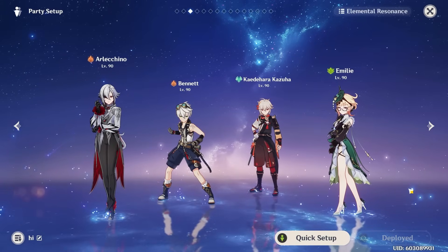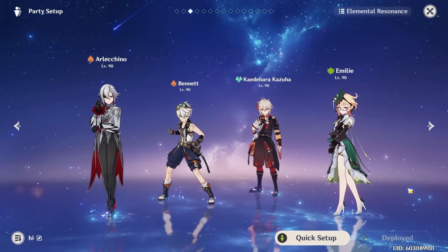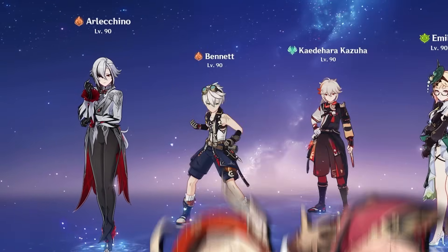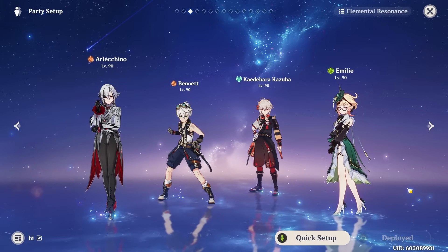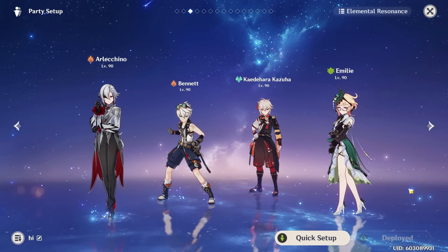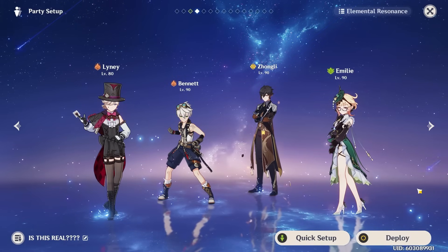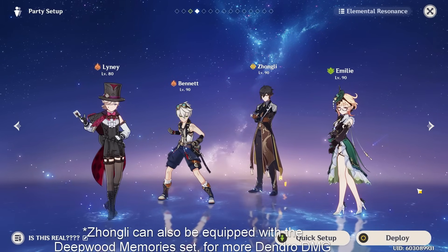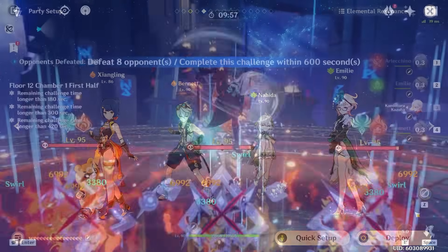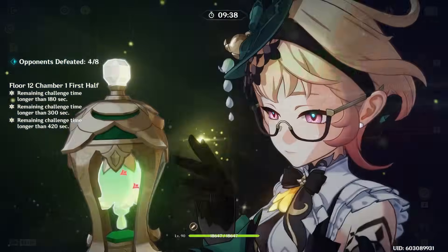Teams that revolve around a high amount of Pyro damage can obviously fit in a Dendro support like Emilie, who will apply a bit of Dendro and constantly proc burning — which keeps the burning aura on enemies while they're constantly Pyro. This can be with premier Pyro carries like Arlecchino, Xiangling, Lyney, or pretty much anyone — you could use Yanfei, Klee, again literally almost any Pyro character can work here as your DPS. Typically you'll run a Pyro carry with a support like Bennett, Emilie, and then a flexible last slot — oftentimes being an Anemo support like Kazuha, who will greatly amplify your damage, or even someone like Zhongli, who can reduce the resistance of enemies and also provide a tanky shield, or even running another Dendro character acting as a battery, potential on-fielder, Deepwood holder, and just another option of many.